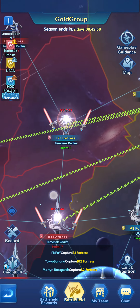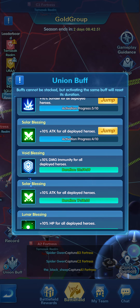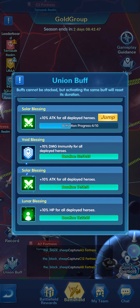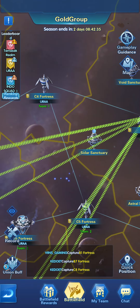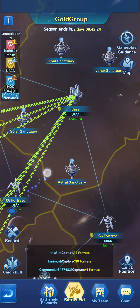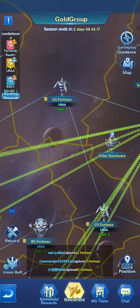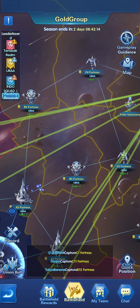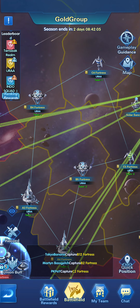That's it for the union buffs and how you can help your union by utilizing them. Activating all of them will require more union members participating — 10 battles for each sanctuary — so you'll use a lot of energy if you do it alone. The more they're activated and utilized, the more you'll be able to beat other players. The buffs cover attack, HP, damage immunity for your team, and increased damage taken by the enemy.